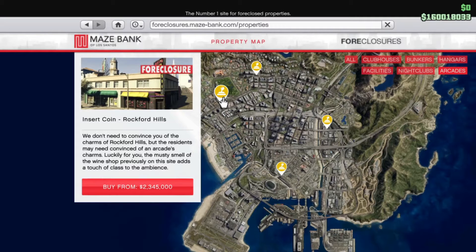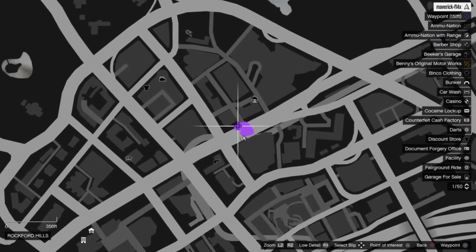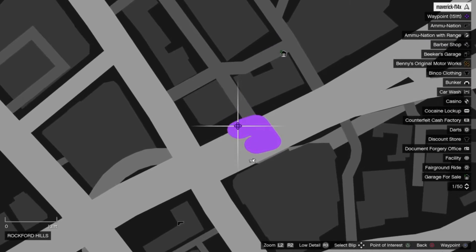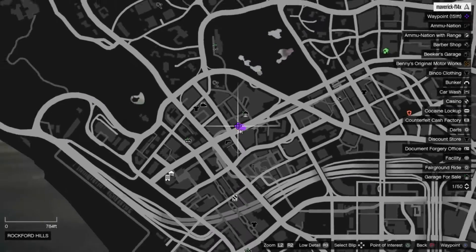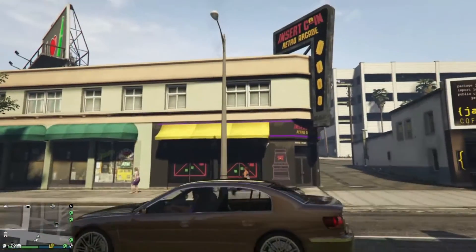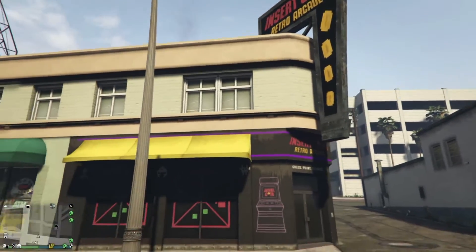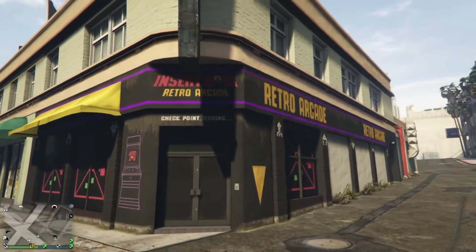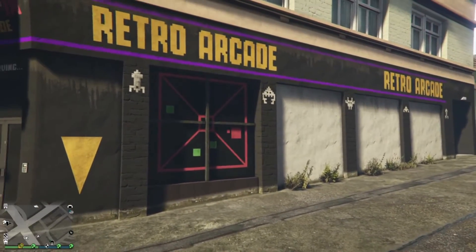This is the third location, and it's located in Rockford Hills. It's called Insert Coin, and this one will cost you a whopping $2,345,000. So here across the street is the Insert Coin Retro Arcade. It stands out from those other storefronts with that black facade, though the sign isn't as prevalent. I do like the graphics on the storefront, and I also like that entrance on the corner. And those Space Invader-like characters on the side are a really nice touch.